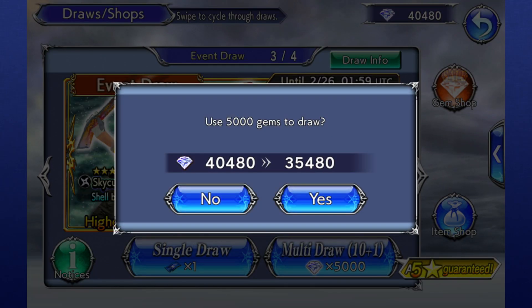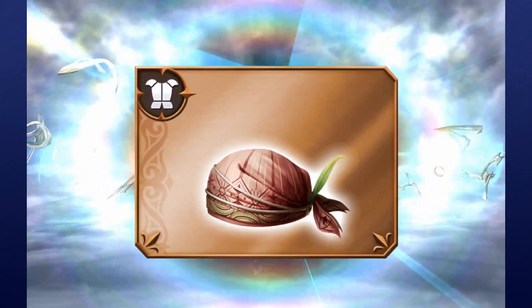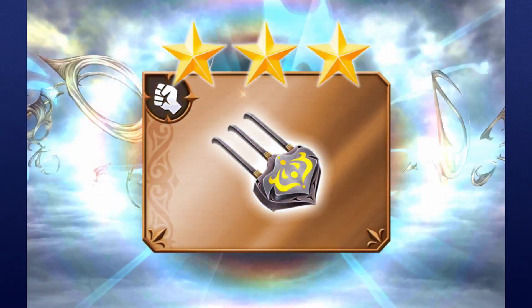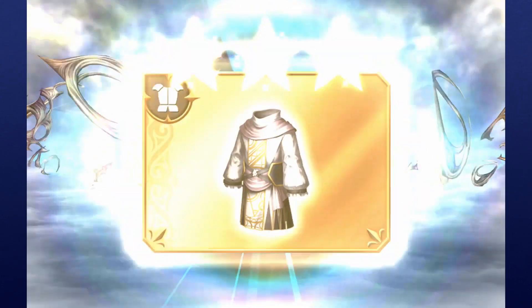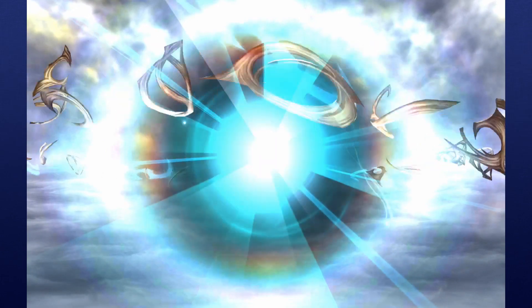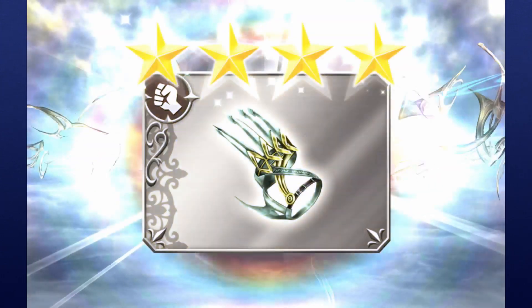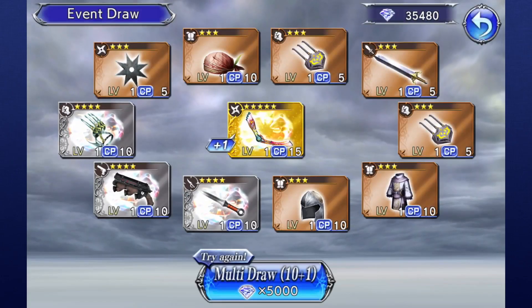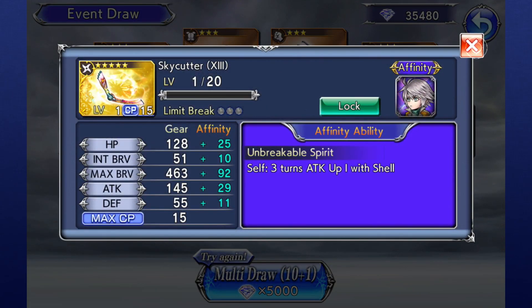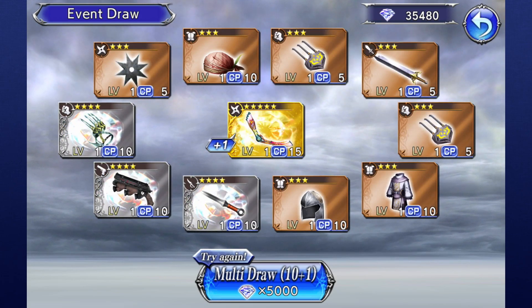So I'm going to let the animation play out one more time because it's far more suspenseful. Okay, again three stars — I'm going to use this fodder for upgrading. Come on, switching over to the four stars. I feel good about this. All right, it's switching over to four stars. I have a feeling it's going to be a single five-star again — that's 10, and then this is the 11th one coming up. Wow, okay — I got three of those Sky Cutters. I guess I really like Sky Cutters. It's almost ready to be limit broke.